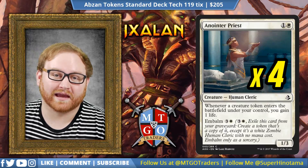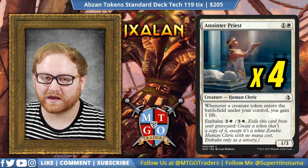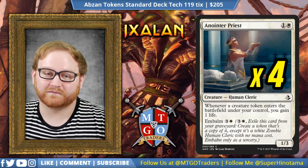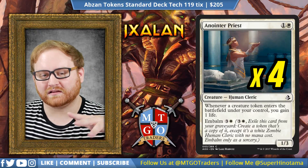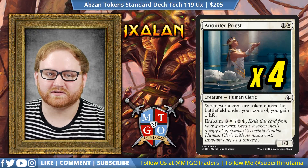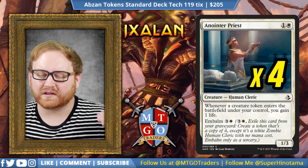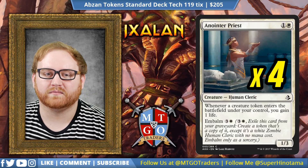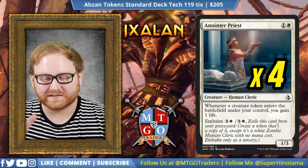The thing that makes this more useful is that coupled up with four Anointer Priests in the deck — the two-mana 1/3 that whenever a Creature Token enters the battlefield under my control you gain one life — it's going to make it even better. Anointer Priests can come back with an Embalm trigger for four mana. So having Anointed Procession on the battlefield, they come back as two 1/3s, giving us four triggers for four points of life gain. This deck has a lot of synergy to take a lot of hits and keep on ticking.